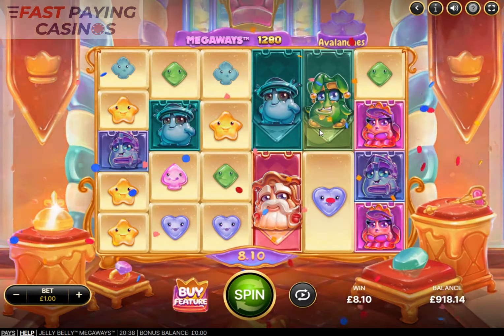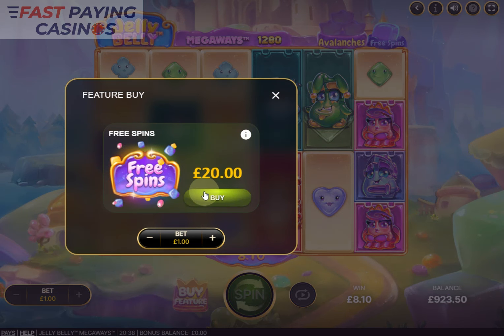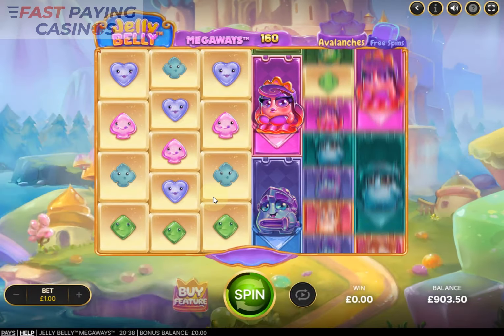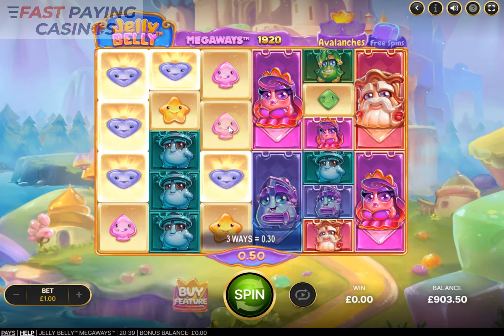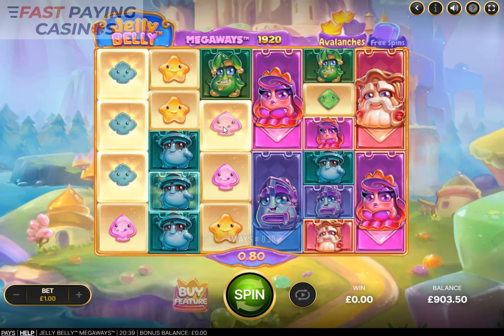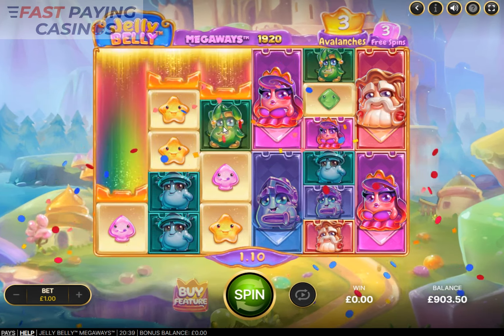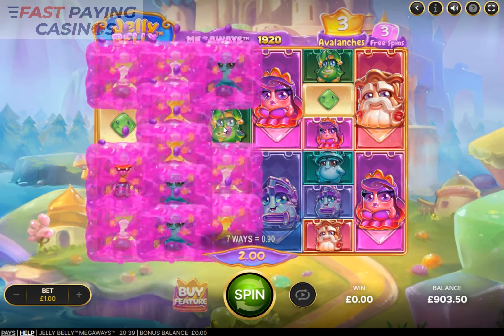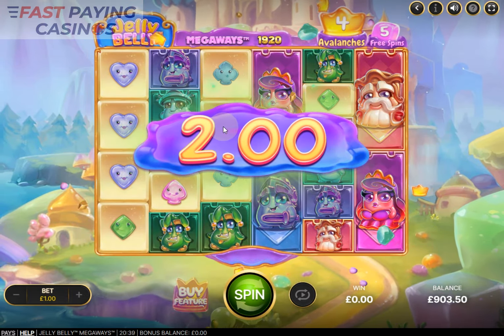That's actually quite a good result — 8 to 10 times stake. Now look at the buy feature: it costs 20x stake. That tells you everything you need to know about the free spins bonus on this game, because the average return is about 19 pounds 20 at 96% RTP. You do well to get that. We've bought the feature and for the first time I've ever done it, we're getting five free spins instead of three.